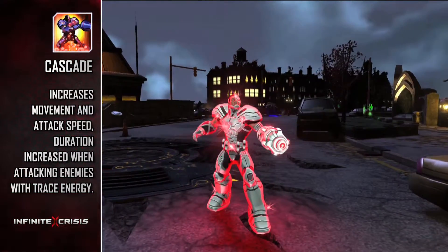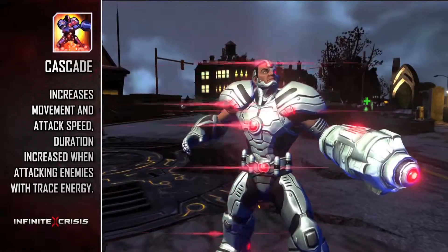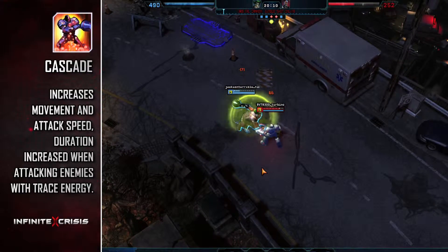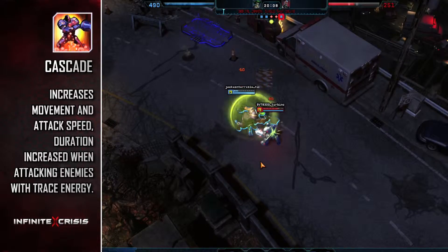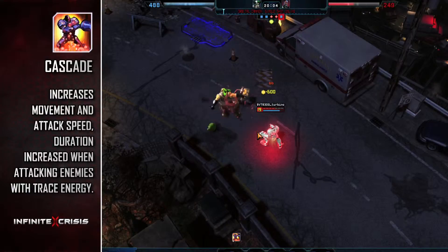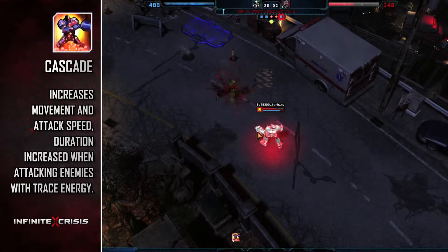Cascade allows Cyborg to supercharge himself, increasing his movement speed and attack speed for a short duration. If he hits any enemies who have the Tracer Shot debuff while Cascade is active, the duration of Cascade is increased by one second per basic attack, up to eight additional seconds.